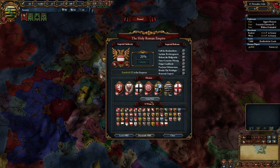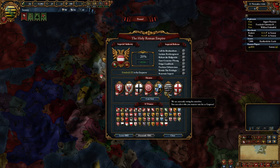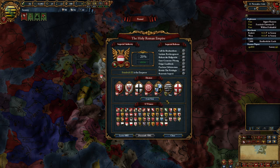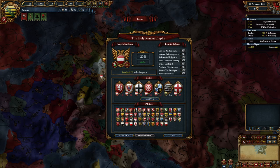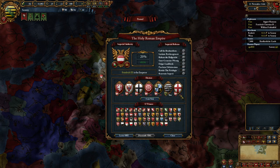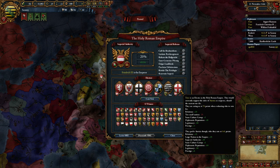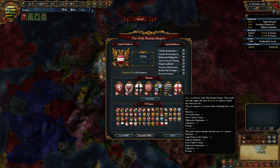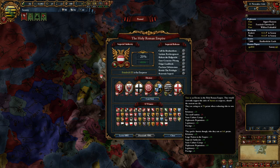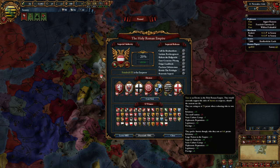We are Saxony. We can vote for whoever we want — probably ourselves, which is the default. But we could vote for someone else. We might not want to be the emperor right now, and if you vote for someone they're going to like you a lot. You can change your vote once per month or so. How do you get someone else to vote for you? You just mouse over one of the shields. If I mouse over Trier I can see exactly how much they like us versus who they're currently voting for. Right now they rate us at 76 points and Austria at 141.